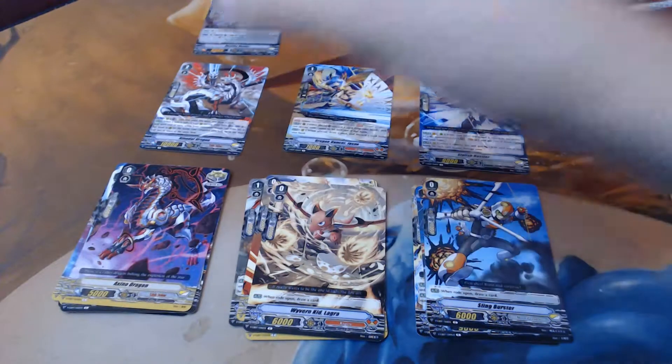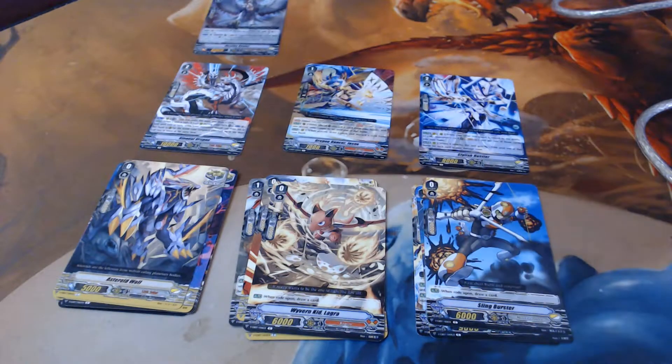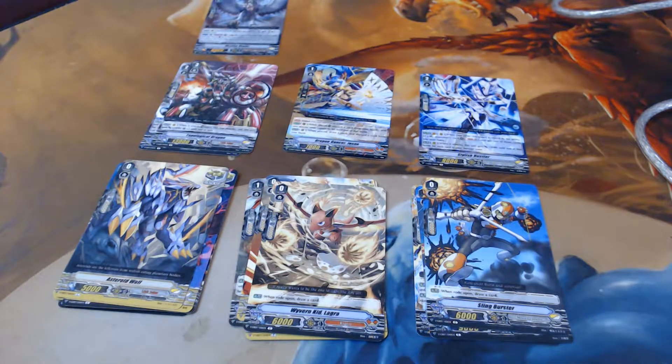Axino Dragon, Asteroid Wolf, Topological Dragon. And then we got the Edge Lord — Sunset Edge Dusk Blade. I got Booty Blader. On rear guard when the attack it boosted hits a Vanguard: Counter Blast one, choose one of your opponent's rear guards and bind it face down. If your Vanguard is grade three or greater, draw a card. It's a very good generic triple rare for Link Joker in general.